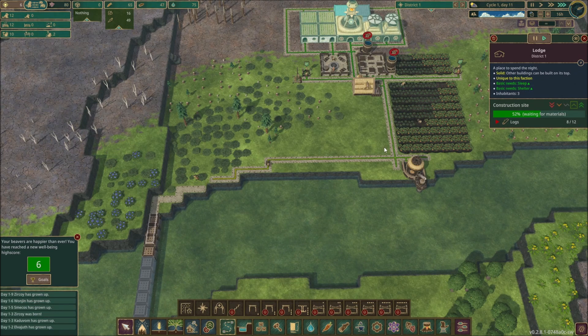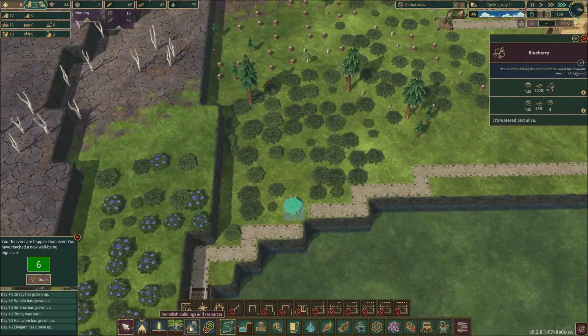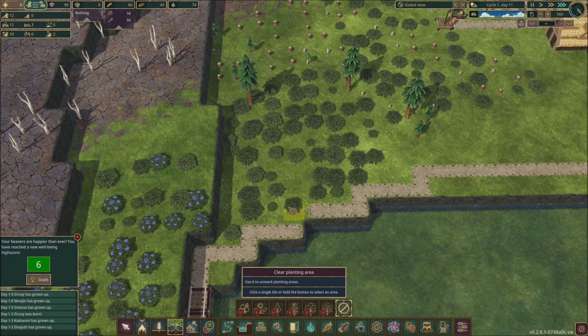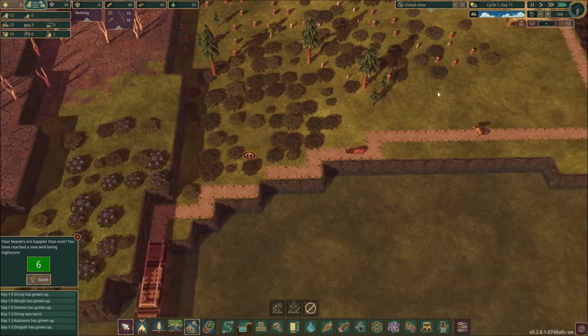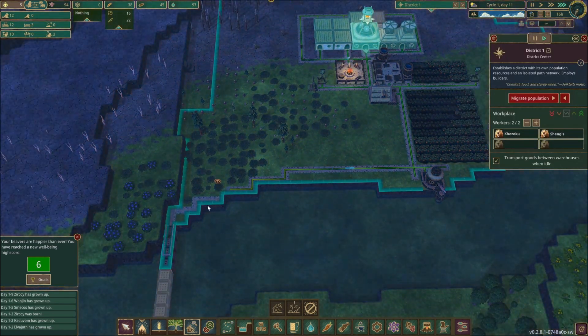I'm going to prioritize that up just a little bit, and I'm going to destroy this bush so I can complete the path. You destroy things by marking them for demolition — there we go, destroy that bush. You can see in my district that it doesn't want to come all the way down here, and that's why I'm doing this.